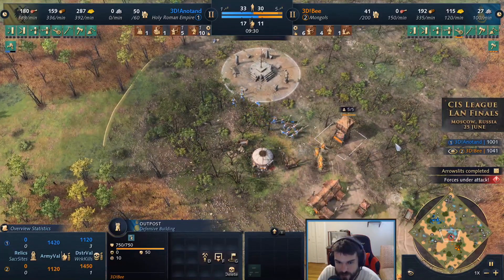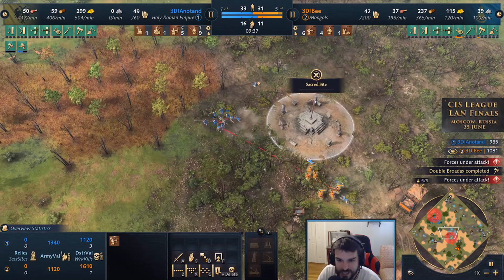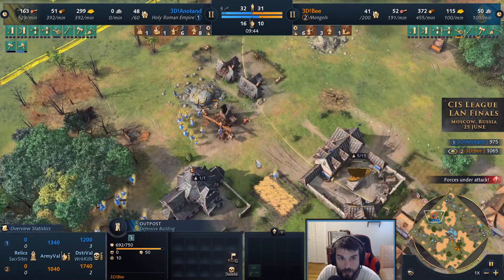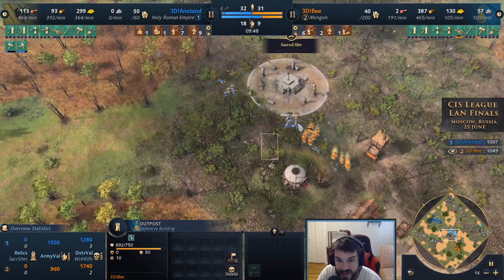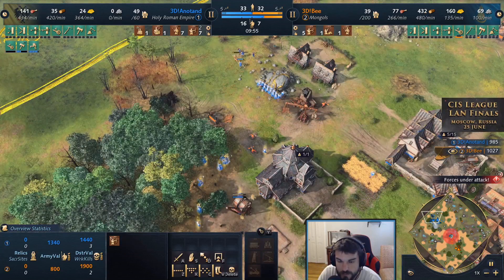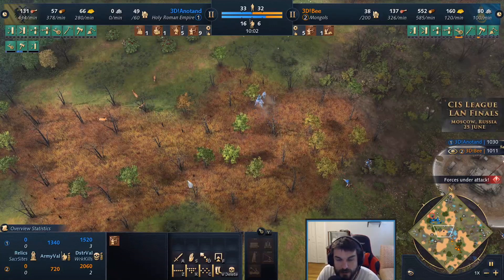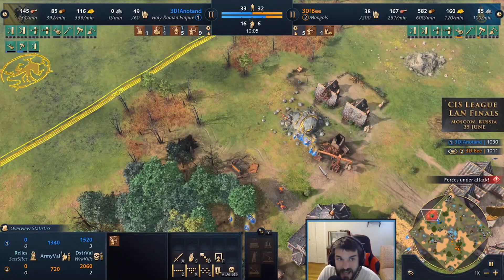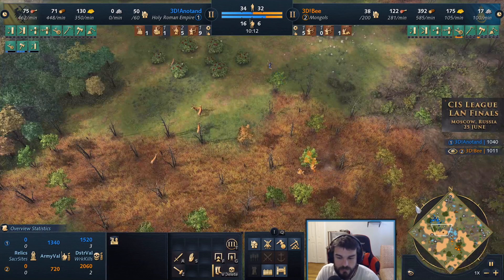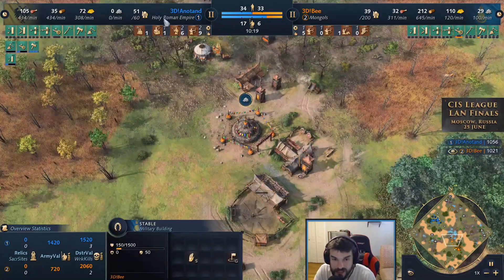The next outpost gets focused down with a bunch of spears and archers on 3db's side — a Mongol clinic on display. 3db pulls spears out of the upgraded outpost when annatan isn't paying attention, gets a nice raid on the gold, and picks up those spears on the front side. Despite only having five archers compared to annatan's nine archers and five spears, he's continuing to win trades. Annatan is up in eco and military, but 3db has no trade bonus — he's just Mongols.